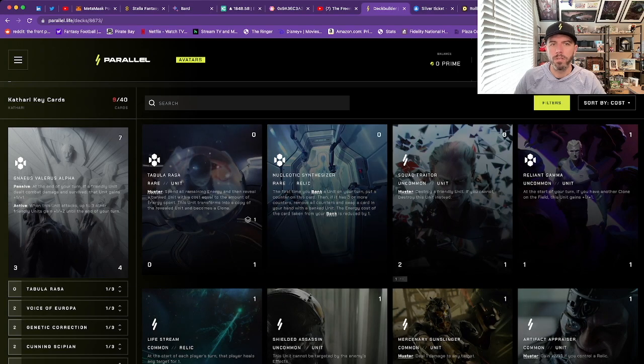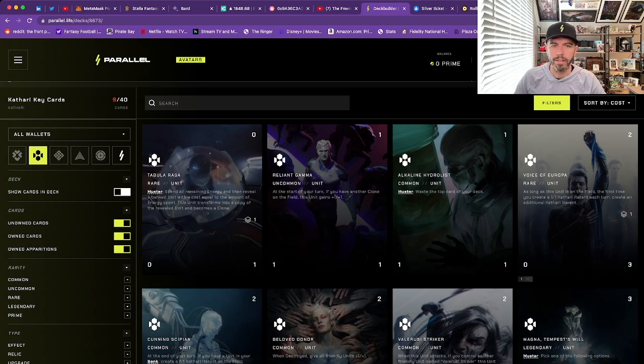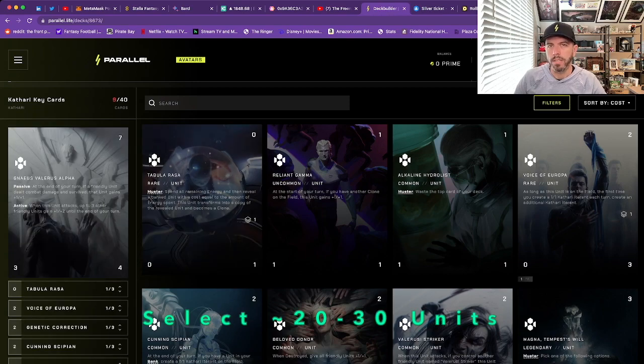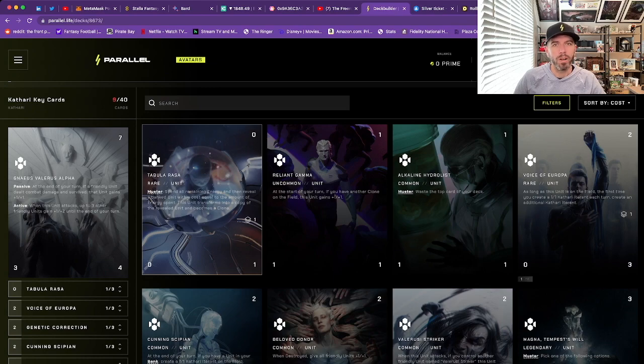Make use of the filter buttons. Click the filter button and it'll bring up a bunch of choices — I like to start by looking at the Cathari units first, as these will make up the bulk of your cards. We're looking for about 20 to 30 units in total, though there's no magic number. Units typically make up the majority of your deck. Reduce the view down to just units from your chosen parallel and look for units you want three copies of — things like Voice of Europa, Cunning Scipient, and Tabula Rasa.